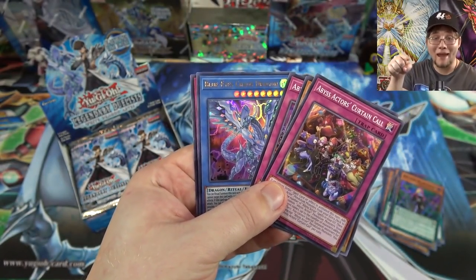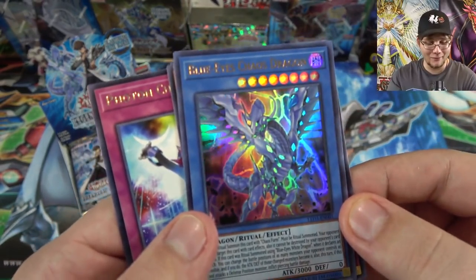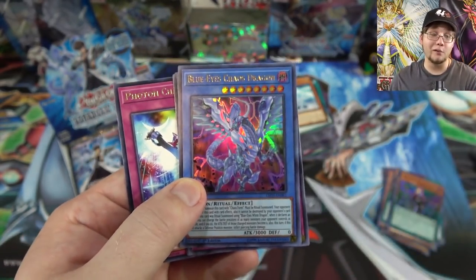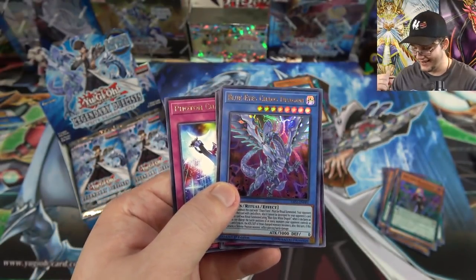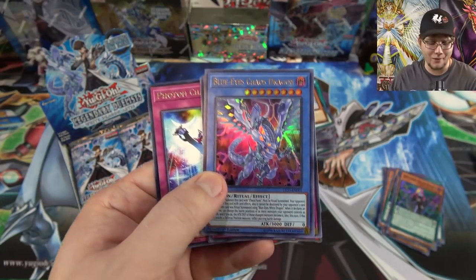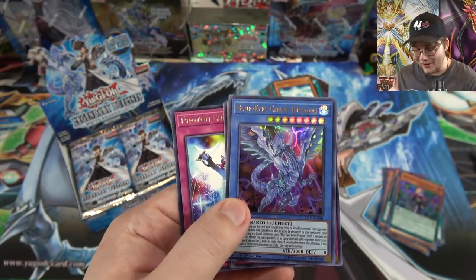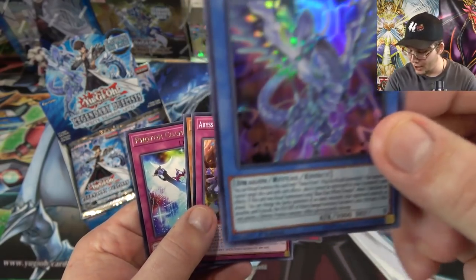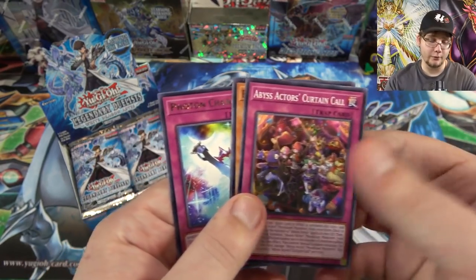I wasn't even gonna say it because I was like, it's gonna give me Chaos Max. It didn't this time! There we go — here's the new one, the one I was really wanting: Blue-Eyes Chaos Dragon. This is the new ritual; it's on the front of the pack and everything. Thank you — at least I got one of them. I need to get more of these actually if I'm gonna do the deck profile. Maybe I'll use proxies — let me know in the comments if you guys are okay with that.